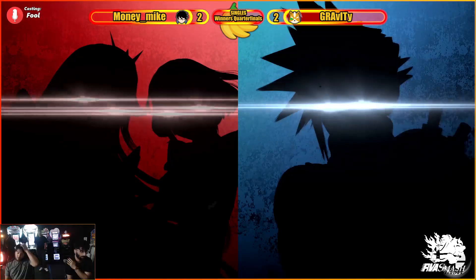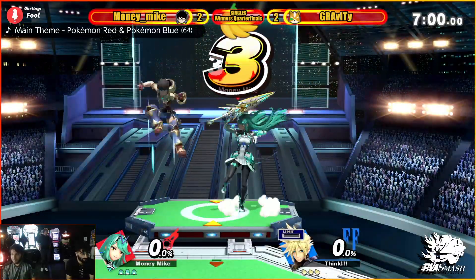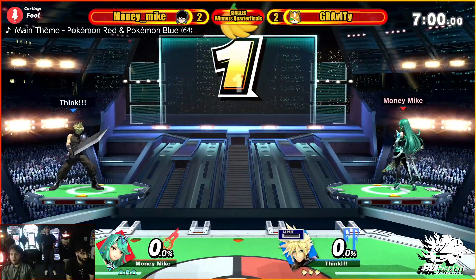Going to PS2. Those steady platforms are sure to help Pyra extend some combos, but it also helps Cloud land with that down air. So we'll see what happens here.